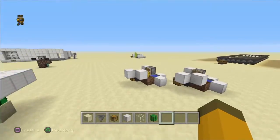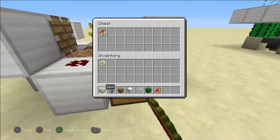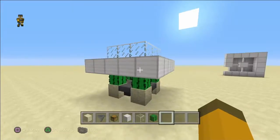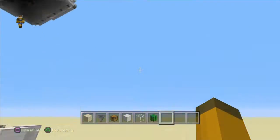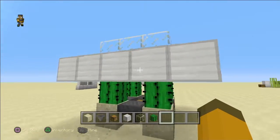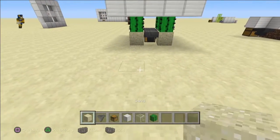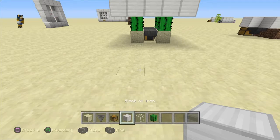I just want to clarify — this iron right here does not have to be iron. This can be any block of your choice, because mainly everything here is iron. You could use dirt if you wanted to, that'd work as well. Alright, so let's move on to the cactus farm. All you need is sand, a hopper, a chest, any block of your choice, glass, and of course a cactus to start it.